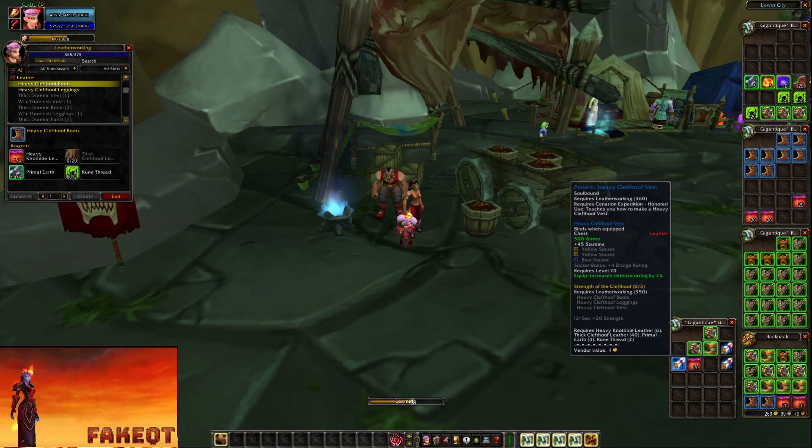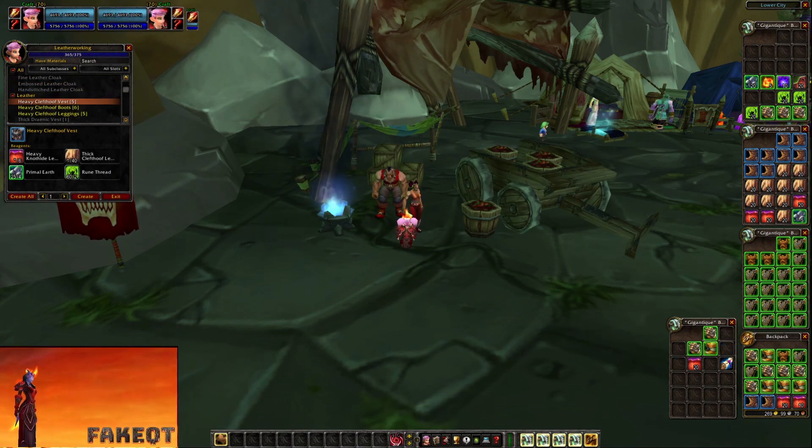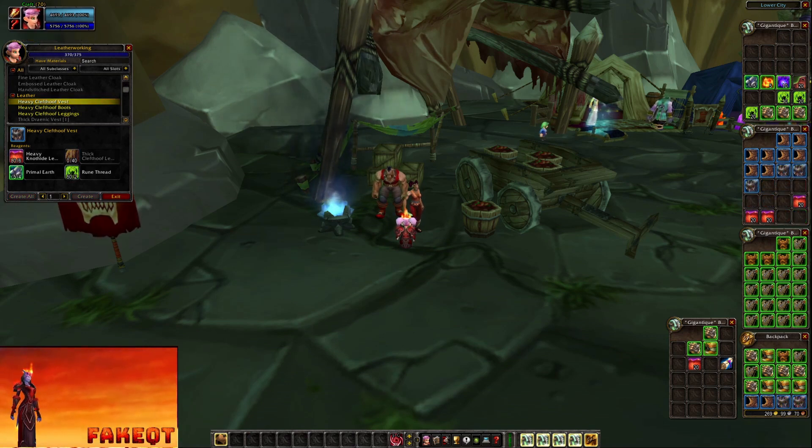If you are Honored with the Cenarion Expedition you can also buy a new recipe for the vest. I always craft 5 of these to reach level 370. I know it is expensive to craft them, but on the other hand a lot of druids will definitely need these, and the good part is that you don't need Leatherworking in order to equip them.